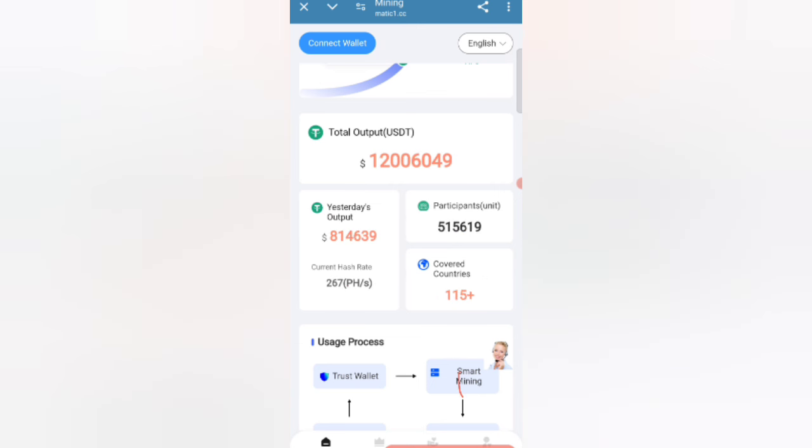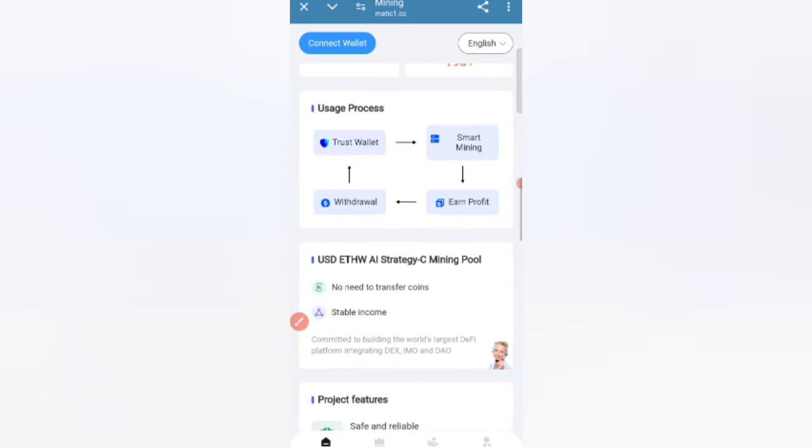The usage process is: first, connect your trust wallet; second, smart mining and earning profit; and third, withdrawal. Now I will tell you guys how to connect this website.